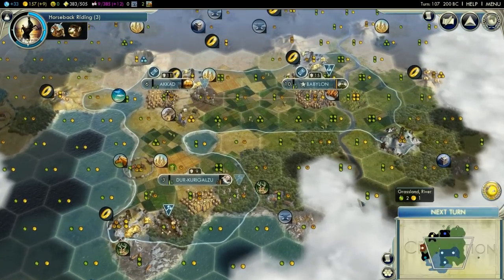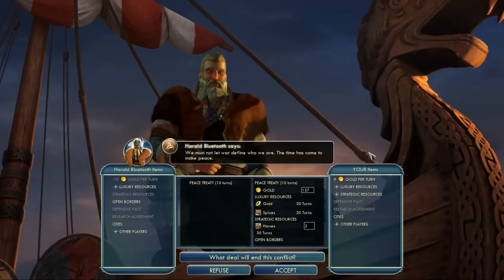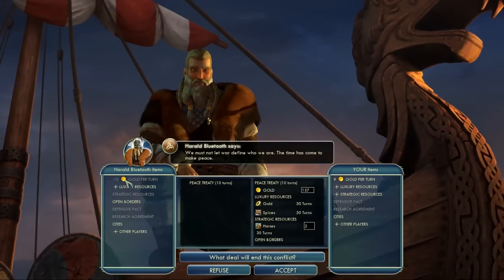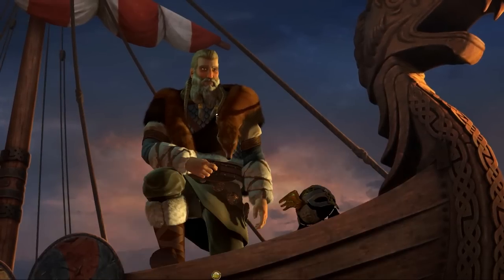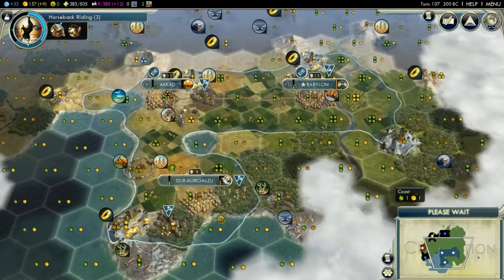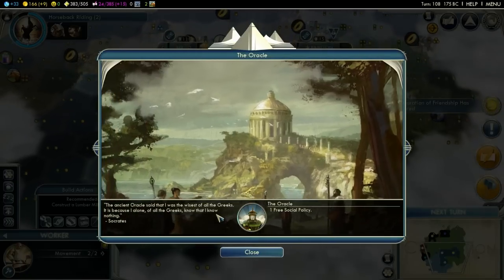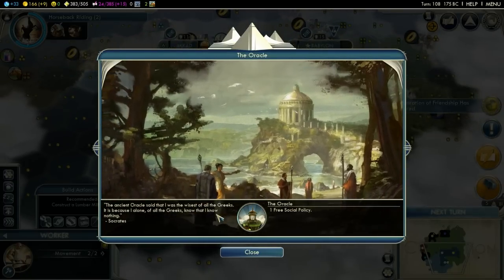He wants all our stuff, so when we deny him this he's probably going to get mad. He's losing 10 gold a turn — he is not a rich fellow. We're going to refuse him all our stuff again because he is a brute and a tyrant and he doesn't deserve anything. We do not negotiate with terrorists. It looks like the Russians are advancing on the east. I think we're fine right now — we have a bowman in each city, we are well protected. The ancient Oracle said that I was the wisest of all the Greeks — it is because I alone of all the Greeks know that I know nothing. I love this guy — Socrates is a beast. We got the Oracle! It didn't get stolen.